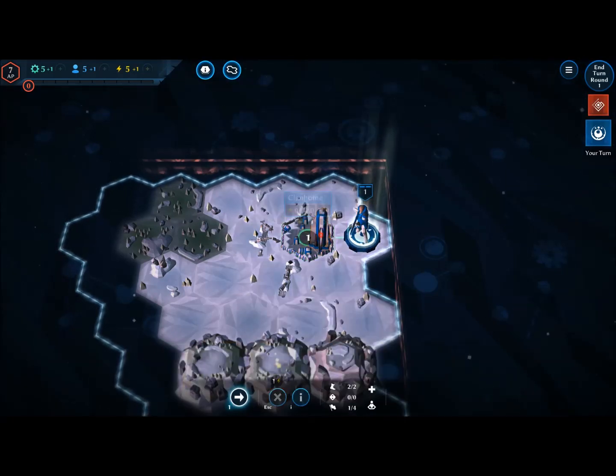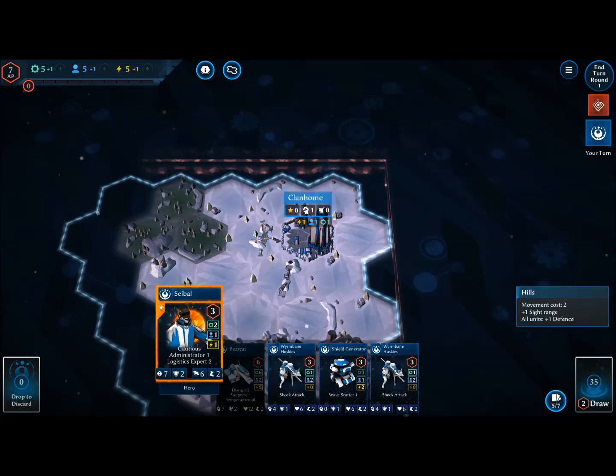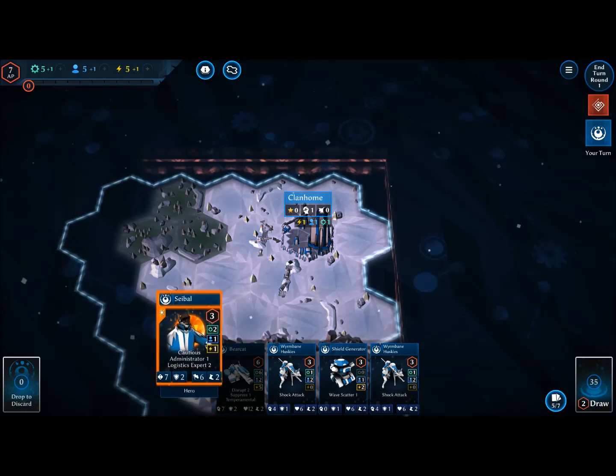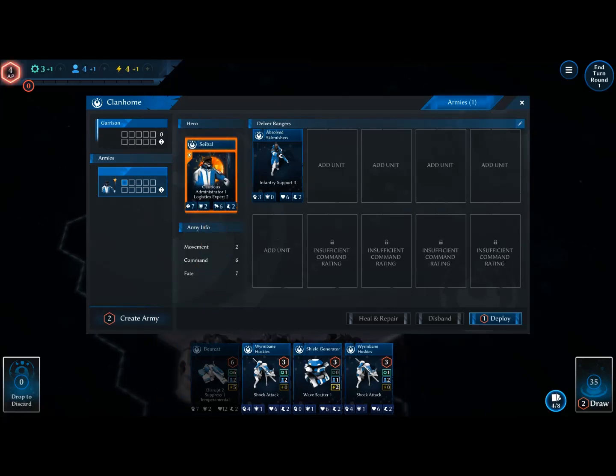The first thing I like to do is build an army. This guy right here is Seibal — he's a hero, and he's awesome. The way this works is we need heroes to create armies. The Delva Rangers is our first army. We could spend initiative points to put units into this army or draw another card.